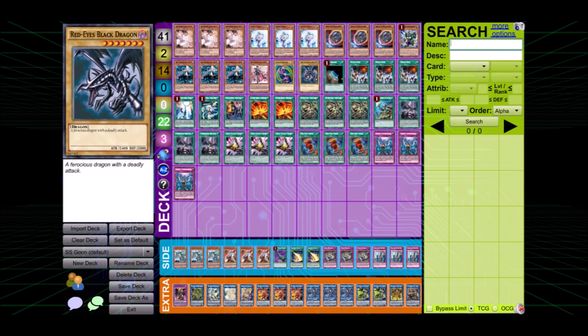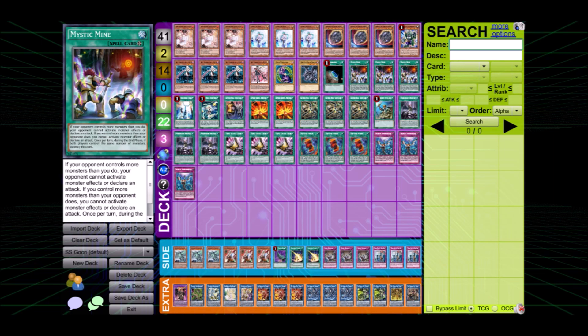Moving on to the field spell package, we see one Terraforming and three Mystic Mine. He decided to cut Area Zero, which is an unusual shift from the usual lineup, because he believed it could be bricky if you have few Sky Striker cards. It's not so useful going second, so he decided to stick with the much more powerful Mystic Mine - put it on the field, gain time, gain advantage, gain resources, and then try to finish the game with Dragoon or Access Code.